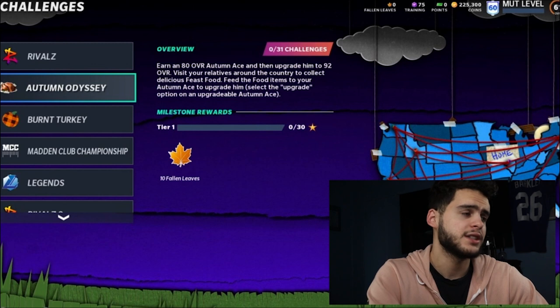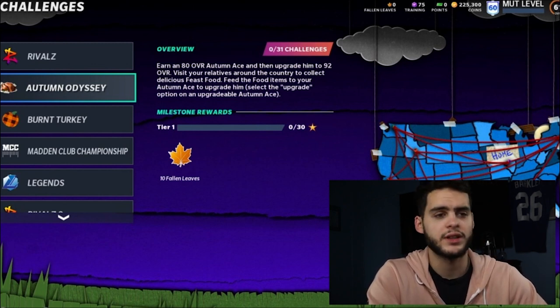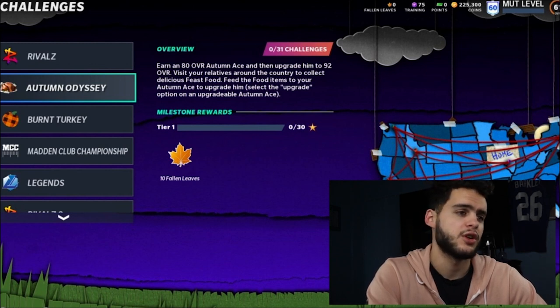It is the Autumn Blast promo. If you guys need coins for the set or anything else, head over to MutReserve down below — we do have Autumn Blast discounts going on. Make sure you go down below and take advantage, and use code poodle for 15% off your order.